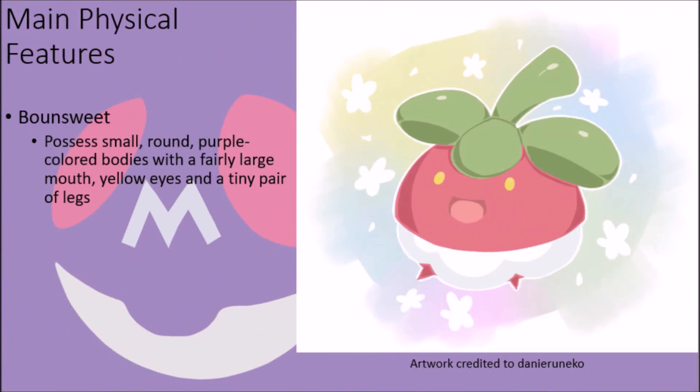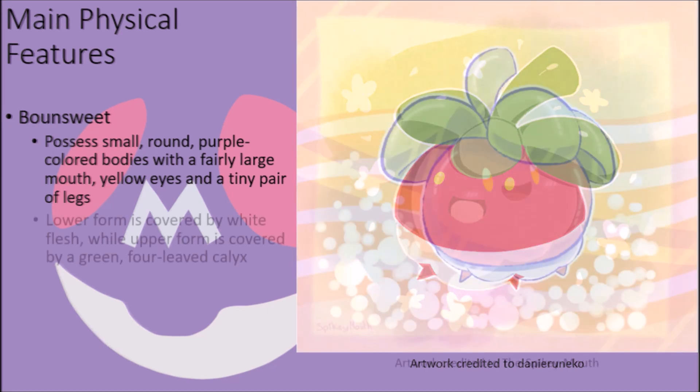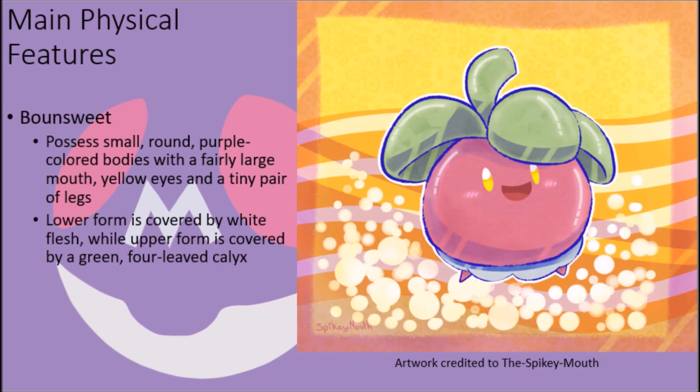Bounsweet possess small, round, purple-colored bodies with a fairly large mouth and yellow eyes, only being able to move around on account of a pair of tiny purple legs on their underside. Their lower form is covered by a thin layer of white flesh, while the tops of their form are covered by a green, four-leafed calyx with a green stem in the center, giving them the appearance of a living piece of fruit, which they technically are.